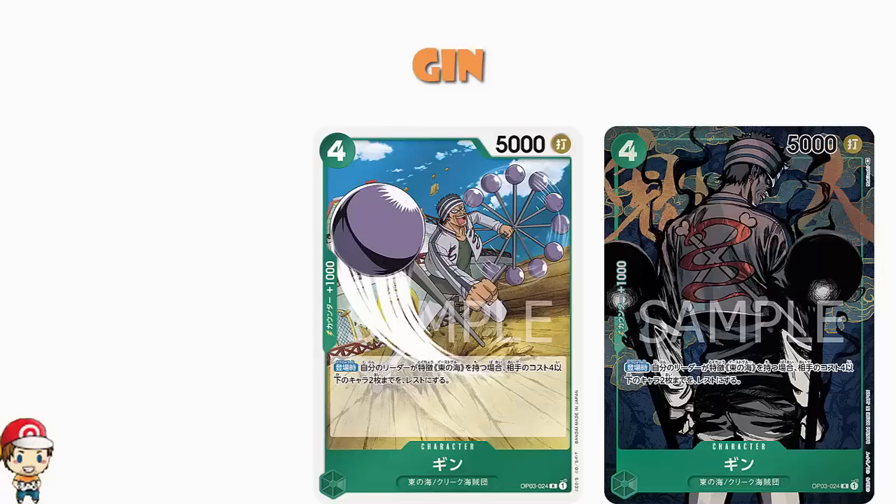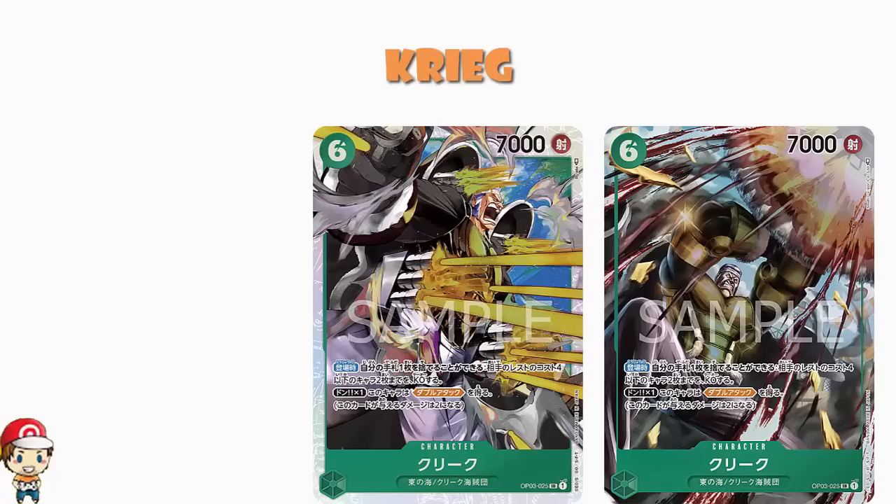Also in green we've got an alternate art of Krieg. We've got a big 6 cost, 7,000 power. On play, you can trash a card from your hand and KO two of your opponent's rested characters that cost four or less — that is a very good skill. It's also got Don X1: this character gains double attack. It's an extremely cool card, and I think the double attack plus the KOing on play means there's a lot of potential here.